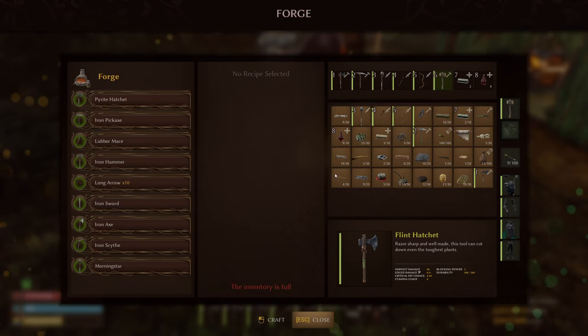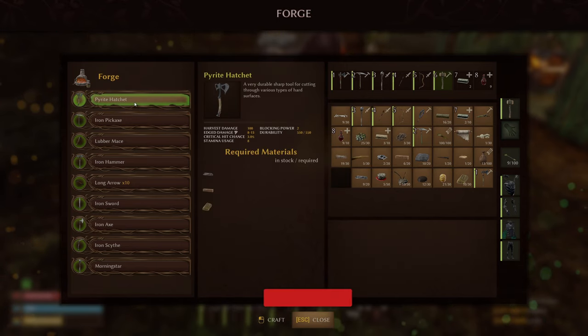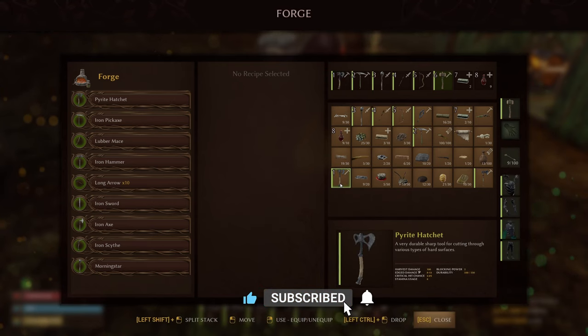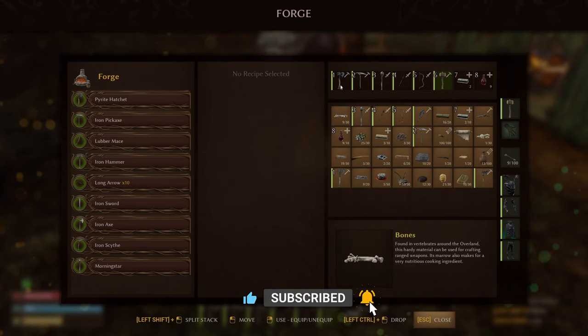Hello, welcome back. So small land of the update today — you can get the pyrite hatchet, also the great sword and armor sets, though I haven't crafted those yet.